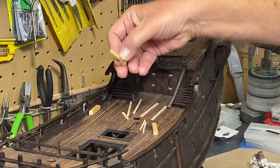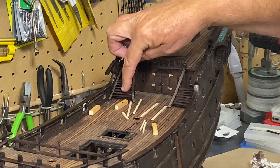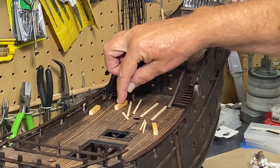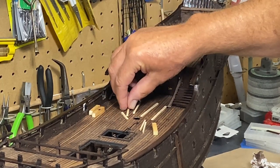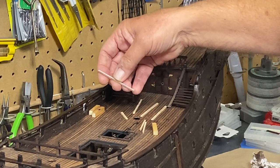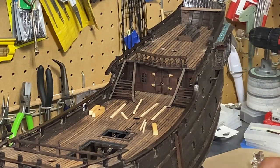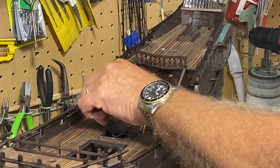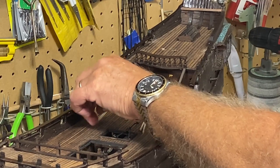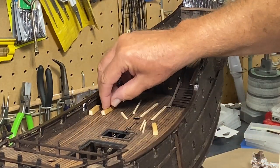I had mentioned using these spacers, but as I started to use them, when I got to the second level, I realized they were too tall. So I switched to this smaller one — about two millimeters in thickness. Actually it should probably be three, so it really should have been about half the thickness of what I started out with.